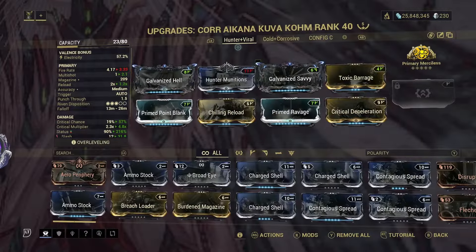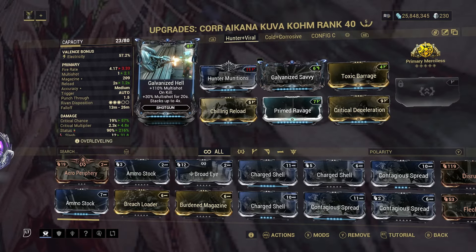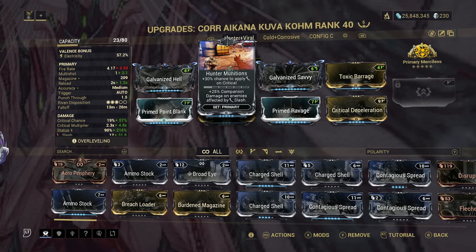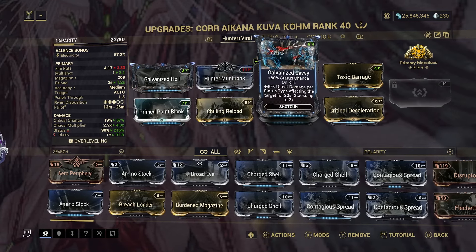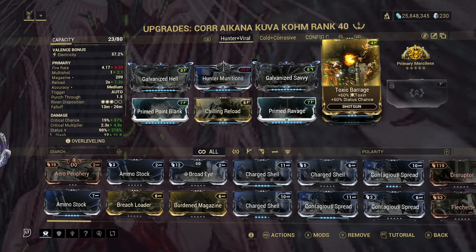The first build we have is a viral and hunter munitions setup. Starting off we have Galvanized Hell for that plus 110% multi-shot and on kill plus 30% multi-shot for 20 seconds. Moving on we are also using Hunter Munitions for a 30% chance to apply Slash on critical hits. We then have Galvanized Savvy for the 80% status chance and on kill plus 40% direct damage per status type affecting the target. We also have Toxic Barrage for the 60% toxin and 60% status chance.